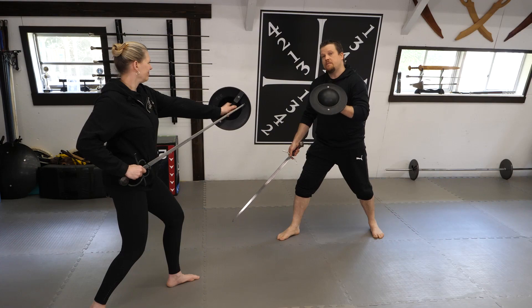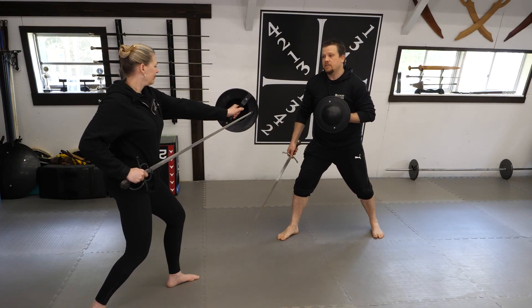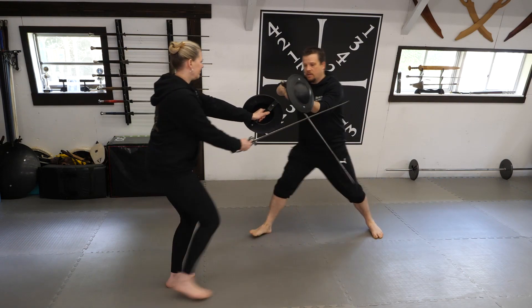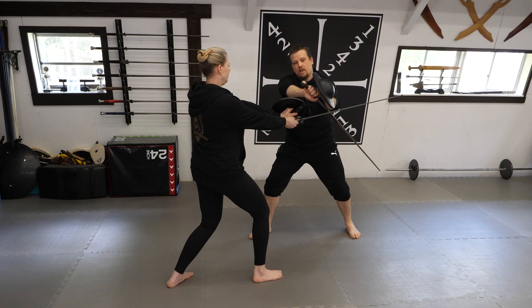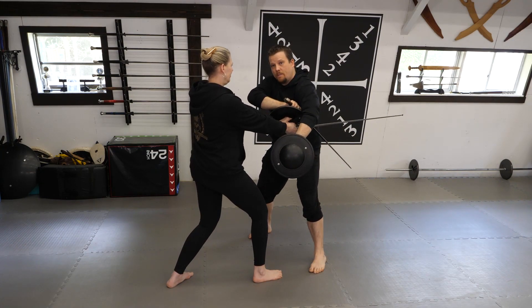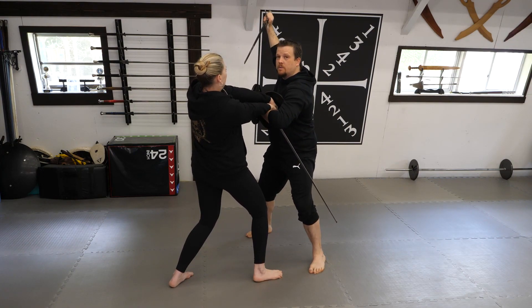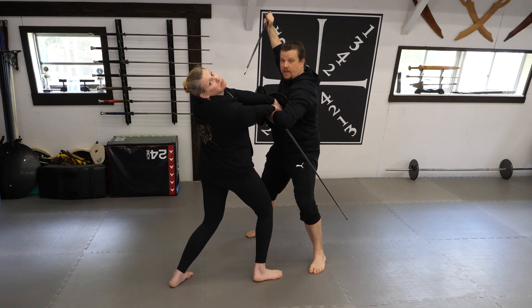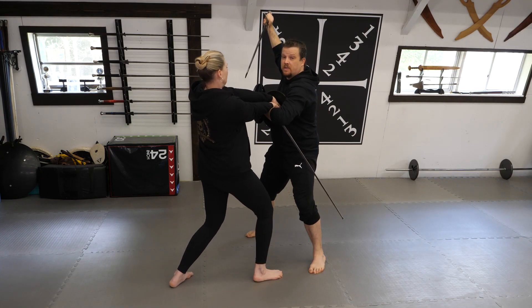In this next play I'm going to be defending in crutch on my left. My opponent will begin in ward number six. As the thrust comes in, I move her blade to the side with my crutch guard, and I take my buckler and wrap it around her weapons. As I do so, I bring my sword back to a position where I can counter thrust. I am fully in control of both of my opponent's implements.